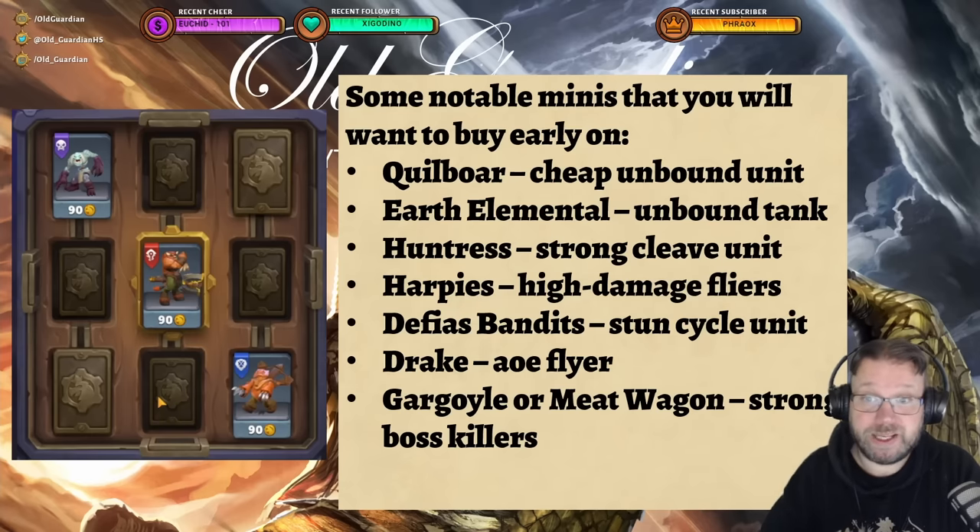Huntress is one of the stronger units in the game — a very strong cleave unit that shoots glaives hitting multiple targets. I like Harpies a lot; they're high damage flying units, really fragile, but they deal a ton of damage to single targets. Defias Bandits are great — they're a cheap cycle unit, you can easily get through your deck with them, and they stun when they attack. Drake is another great one, a flying unit that deals area-of-effect damage to both flyers and ground units. And then either Gargoyle or Meatwagon — those are very strong against bosses specifically and can be helpful in PvE missions. Those would be some of the units I'd look out for most at the start, but you really want to just buy a lot of stuff.